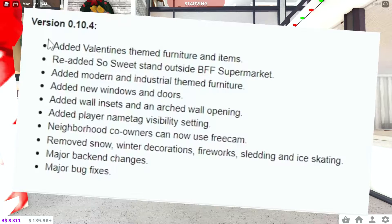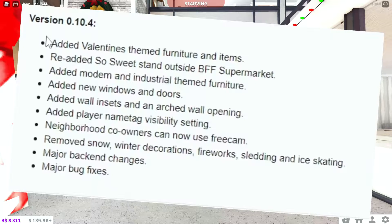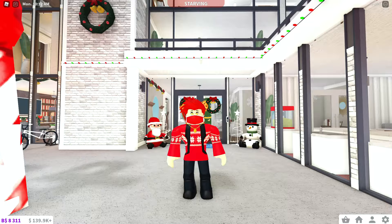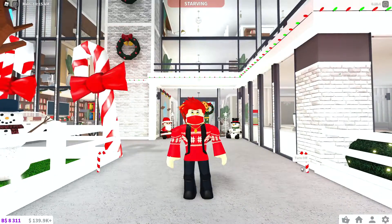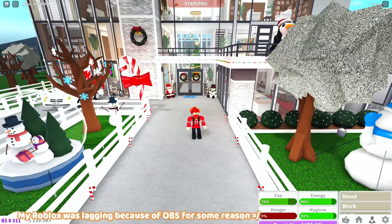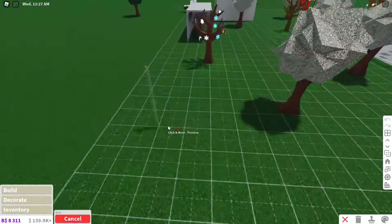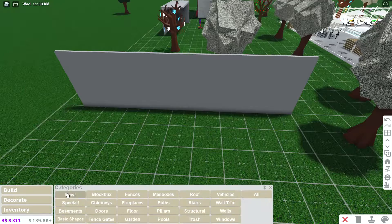Also: removed snow, winter decorations, fireworks, sledding, and ice skating. Major back-end changes and major bug fixes — very cool. With that being said, let's hop straight into build mode. Finally back in build mode and it seems to be really working. We have a bunch of new stuff — I'm gonna look at the build stuff first.